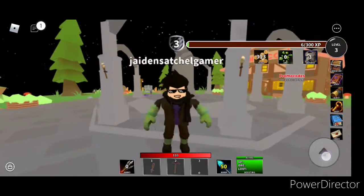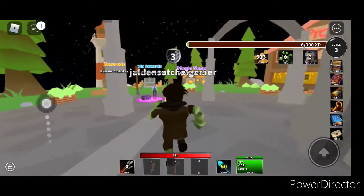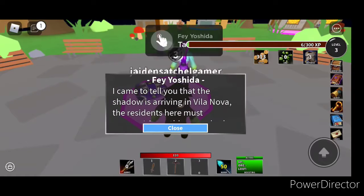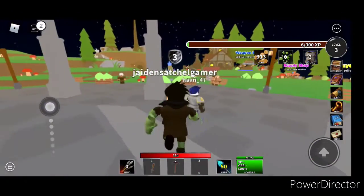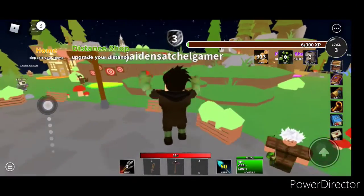What's going on guys, today I'm going to be showing you how to get Feyoshida's crate here in Promo Code Adventures. First thing you need to do is talk to Feyoshida first. Once you talk to Feyoshida, you should go to the goblins, but you need to kill the goblin thief.